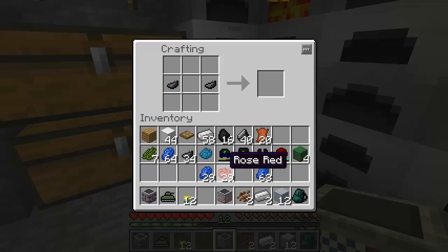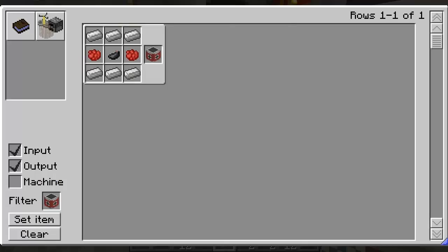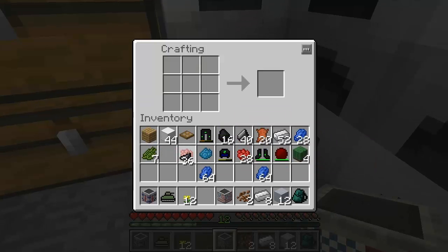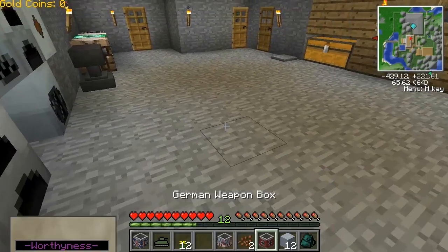So it's this. Red and center. What's German's colors? German, German, German. Oh, oh. Wrong order. I knew I had it correct. So it was... this in the center. Red dye on the outside. Then iron. I might as well have one of each box. There's a German weapon crate.